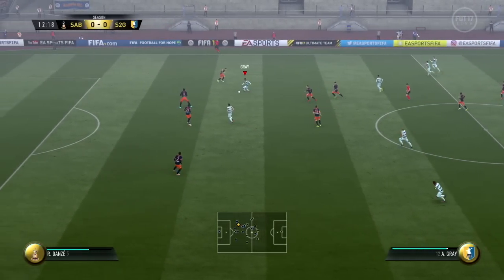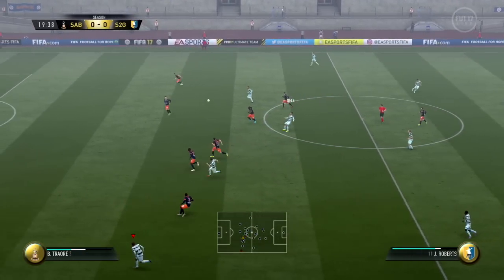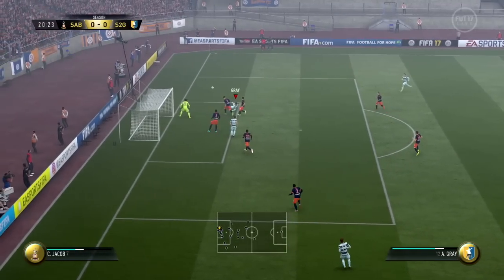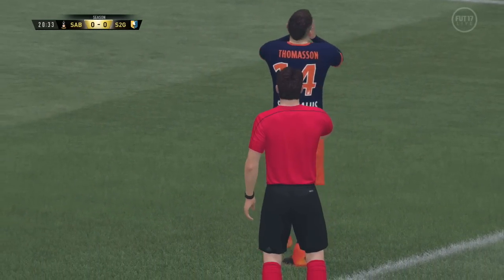Here's Gray again — nice turn from Gray, gets away from the defender. Should score this — Gray with the shot. How has he missed that? Now Dele Alli — going to play this one out wide into our winger Roberts. Roberts with a cross into Gray — that's a great cross. What has Gray done? Why did he even try the bicycle kick? Should have just headed that one into the back of the net.